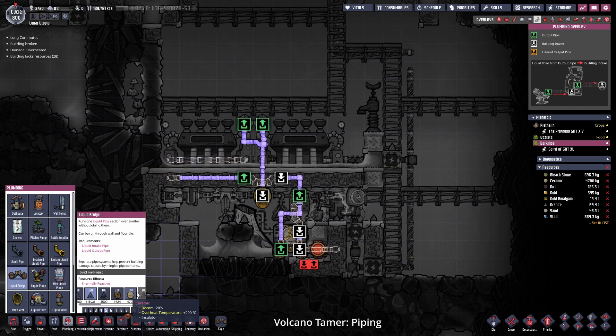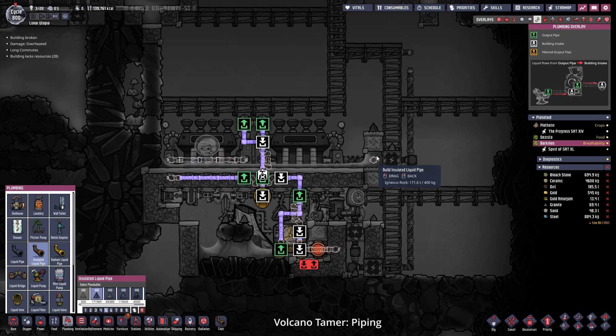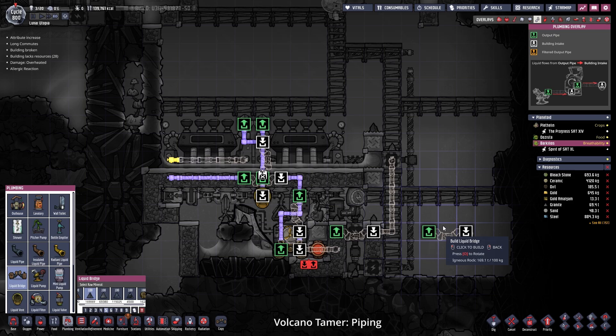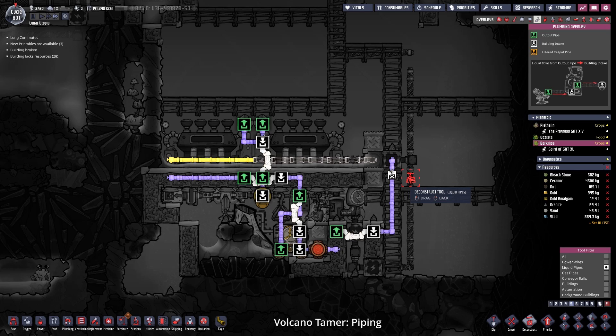The aluminum that I ordered the duplicants to produce will be used in front of the steam turbines to help cool the water down that they are slightly submerged in. The cold water then will cool down the debris that is dropped inside of this tile to the right. Because we don't have enough aluminum at the moment, let's close off this loop first with the insulation tiles and increase the priority to 9. A whole cycle later and we finally have enough aluminum to close off the loop.